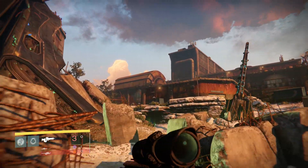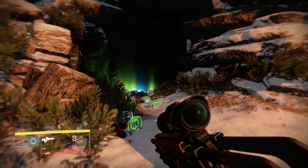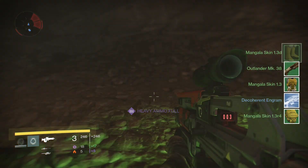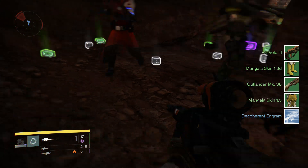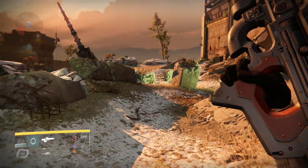All right, here is the loot. Look at all these green engrams — got one blue one, and tons of ammo. No purples that time, but every few times you'll get a purple or two. So it's definitely worth doing. This is the fastest way to get engrams in the game that we know of.